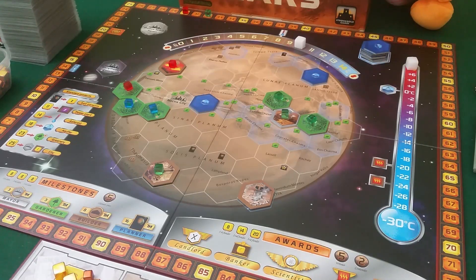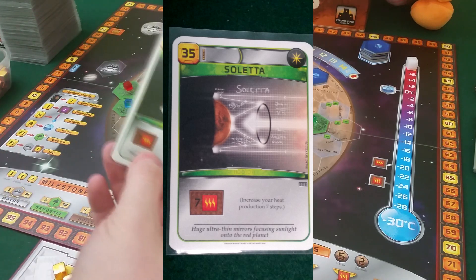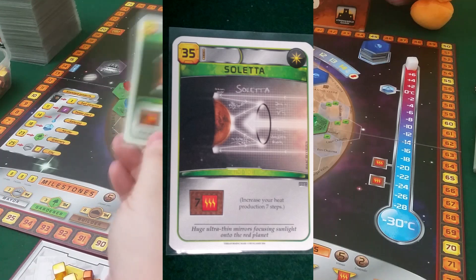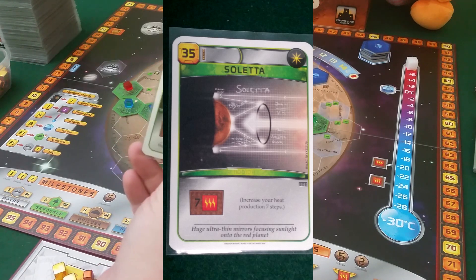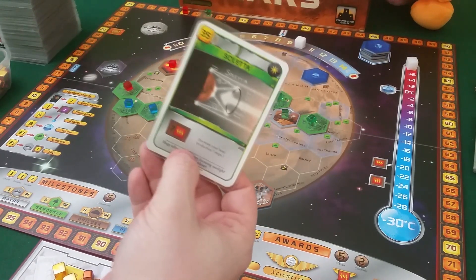Number three is even more situational, but I just like it — it's Soletta. It's really expensive at 35 and you can't pay with titanium, but you get seven heat production. If you watch my Terraforming Mars videos, you know I like heat in this game — getting the heat up and the temperature up. Seven steps is so great. Of course it's totally worthless in the end game and too expensive in the early game, so this is really a mid-game card if you're going for a heat strategy. I just like it. That's my number three.